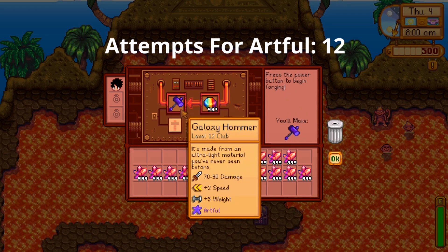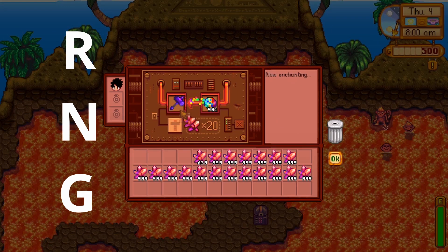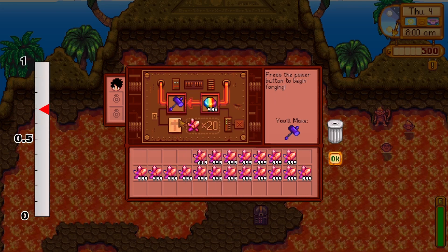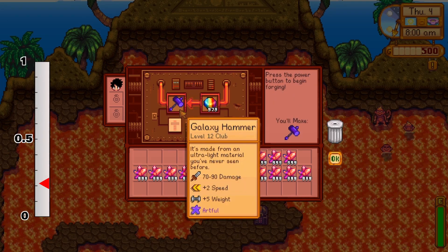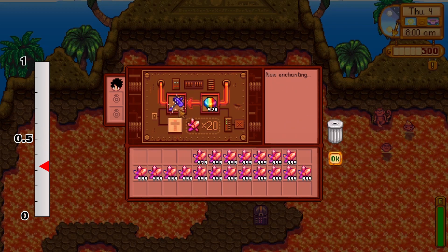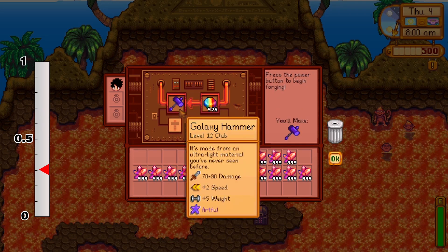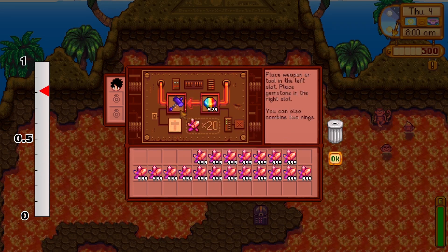First up, to understand enchants we need to understand RNG and RNG progression. RNG stands for Random Number Generator. When the game enchants a tool or weapon, it creates an RNG object which returns a number between 0 and 1. This number is used to choose an enchant out of all possible enchants. If we know how this RNG is created and used, we can predict future RNG rolls.